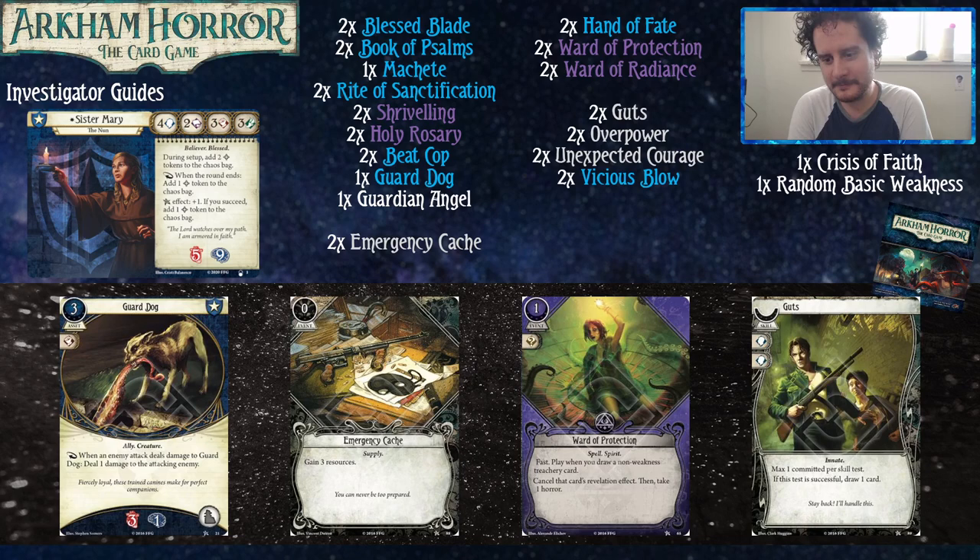Most of the ways the game is going to try to hurt you from the Mythos deck involve a Willpower test that you have to pass or something bad will happen. Guts gives you plus two — likely passes the test, given that Sister Mary has four Willpower, putting her up to six — and if you pass, you get to draw a card, making it effectively free. You can also use it offensively for things like Shriveling since you get to play purple cards.